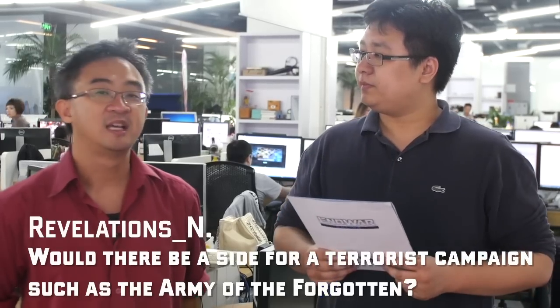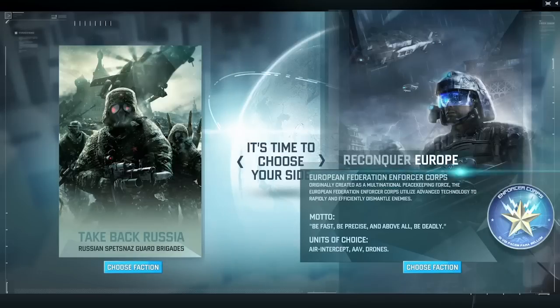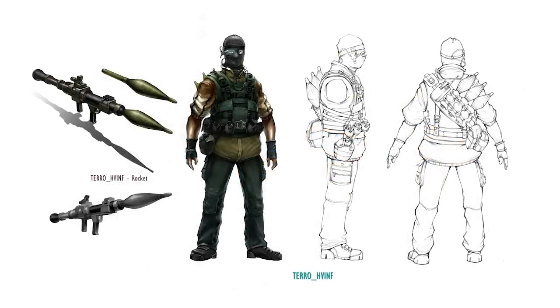Hey Jack, thanks for being here. A player this month is asking: would there be a side for a terrorist campaign such as the Army of the Forgotten in the future? It's possible, but there's a lot to consider. We have two factions right now and are working on the third one, which is already quite a lot. Aside from the production cost, we also need to consider the gameplay impact of another faction and splitting players into four groups. To be honest, I don't see it coming in the near future — we need at least to see how the game feels with three factions.